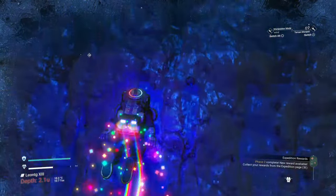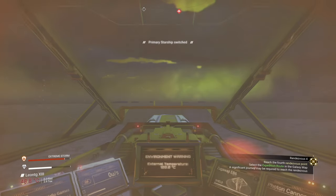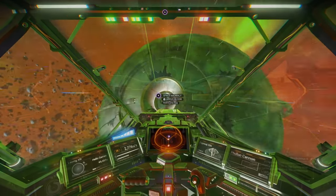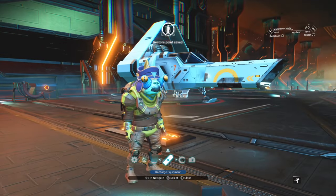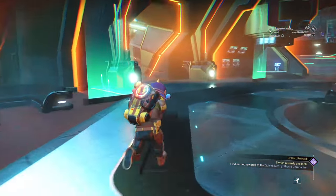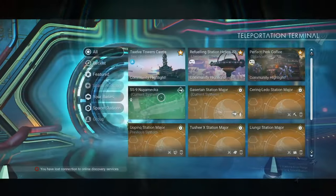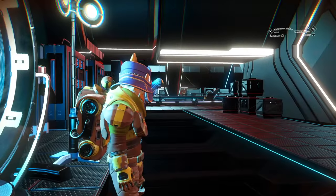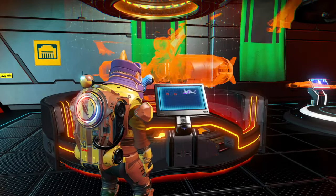Now get in your original ship. Take off, head to space, and call in the anomaly. As soon as you land in the anomaly, go into your quick menu and switch to the broken ship. Now follow the path I'm taking to the teleporter terminal, then teleport to our space station.